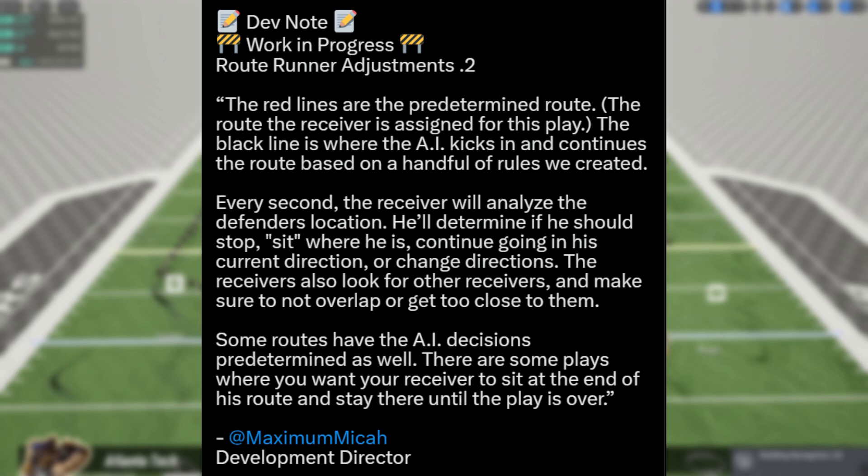I would guess this boils down to actual football — where the defensive backs and linebackers are on the field, what kind of coverage they're playing, and other aspects. Every second, the receiver will analyze the defender's location and determine if he should stop, sit where he is, continue going in his current direction, or change directions. Receivers also look for other receivers and make sure not to overlap or get too close to them.